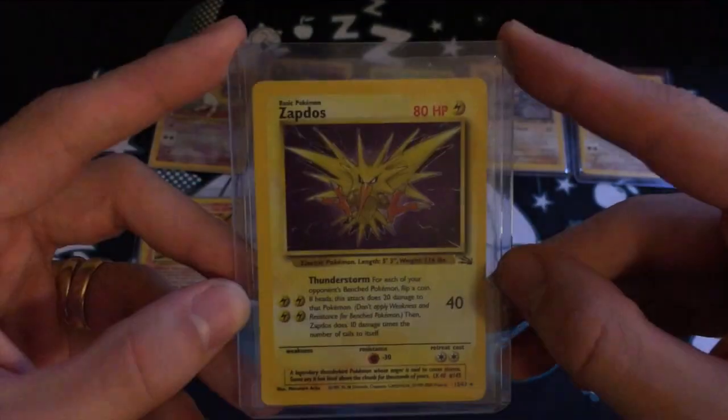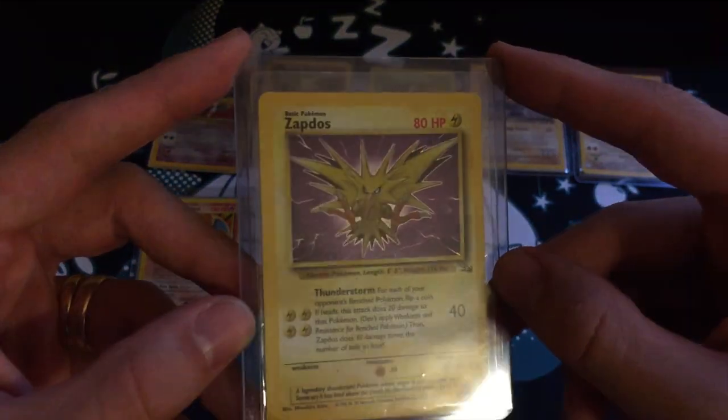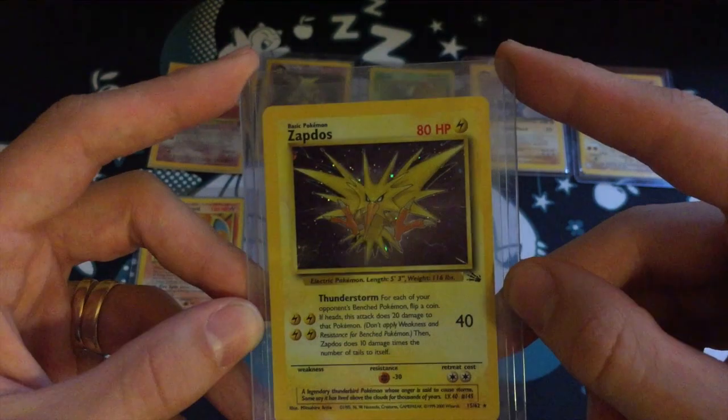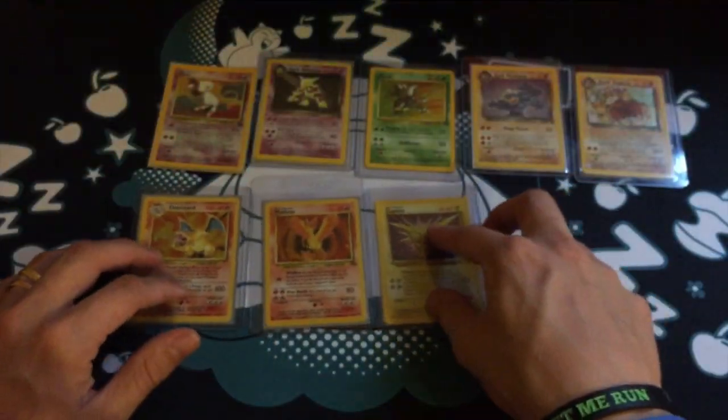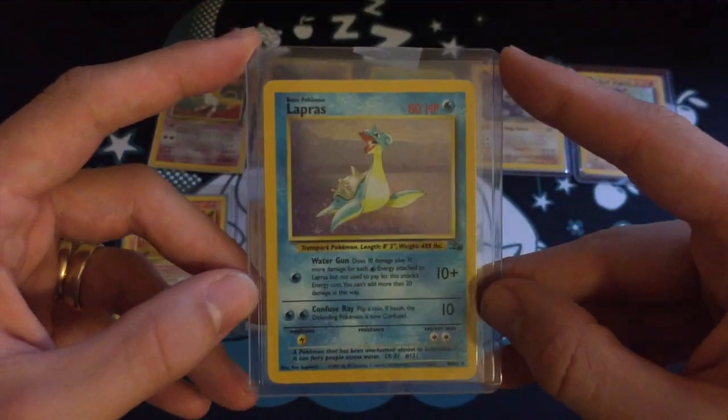Next for me was Zapdos, another Legendary Bird — again, just sensational artwork with those lightning bolts flying off him. And the holo pattern is just exquisite.